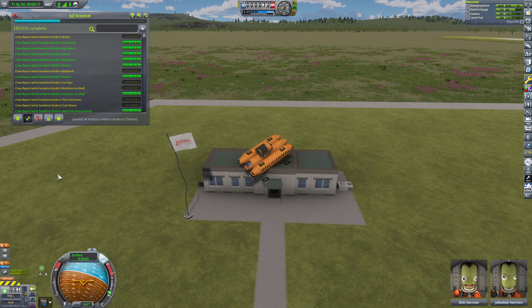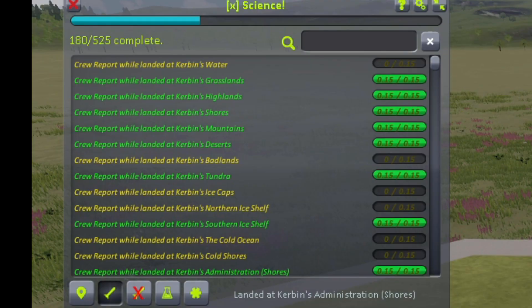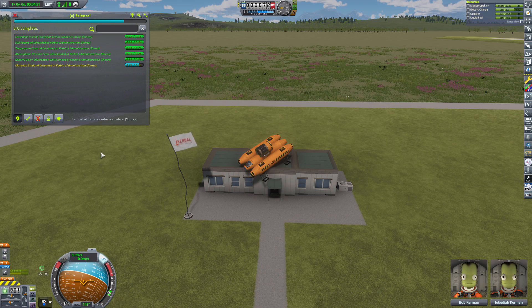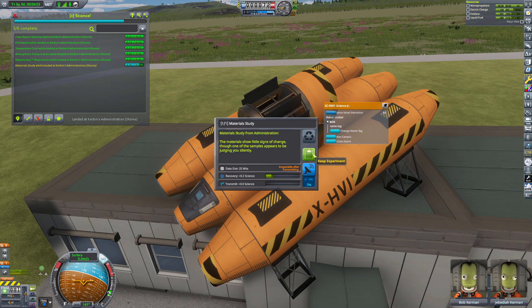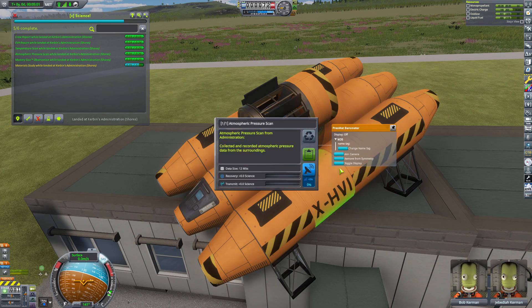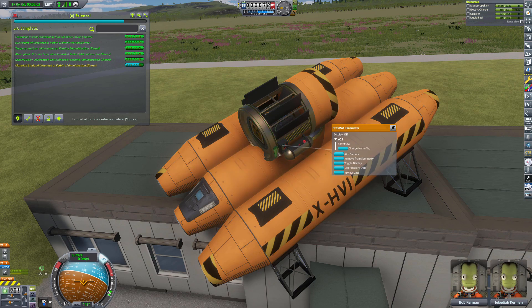I also kind of figured out how to operate the new X-Science mod — the one that gives you a little checklist. And I must say, after I figured it out, it's actually a really nice little feature. I have it set to recognize the science that I'm capable of grabbing with my craft at the time, so that when I land at a certain spot, it'll give me a tiny little list of what I can get. Very useful, definitely.